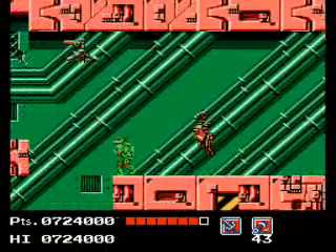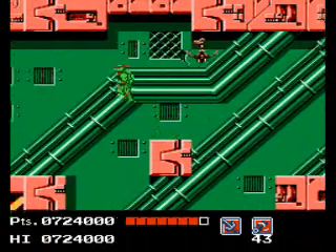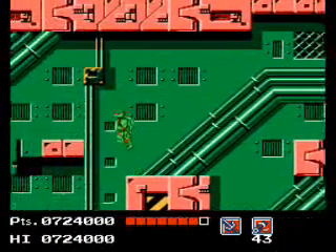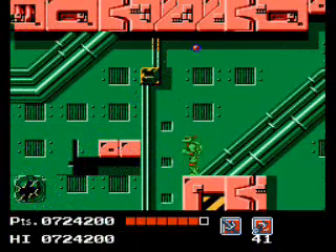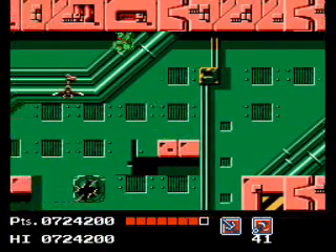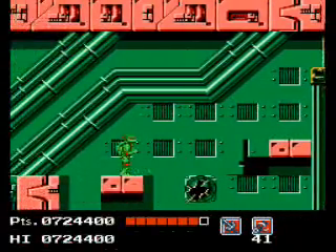I'm going to try to remember as I go through this stage not to just drop down from any ladders, because I don't really know what's below. I don't want to drop down and land on spikes or a dinosaur or a jetpack dude or anything. As we go through this area, we've got to be careful and drag the enemies out before we make our full jumps.